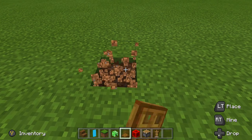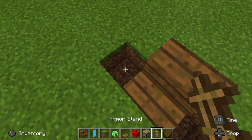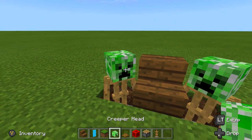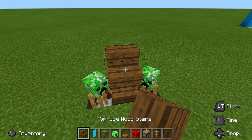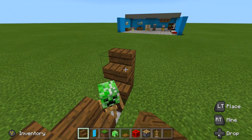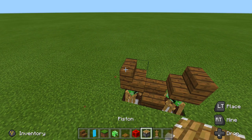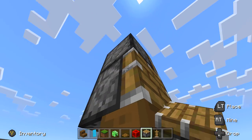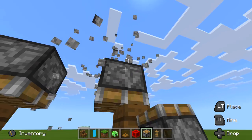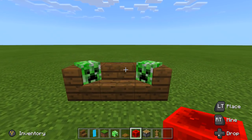If you're not on the Better Together update, it's so much easier. Just find where your seating is going, place in your armor stand sideways — don't even put an enchantment table in, just a regular block. Place in your heads, then place your blocks right above it, place a piston facing downwards into your block, push it down, and that's all you have to do. You cannot do this on the Better Together update — it will break it.